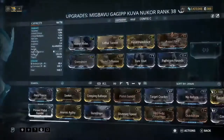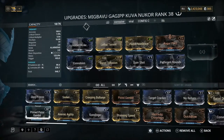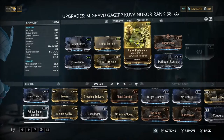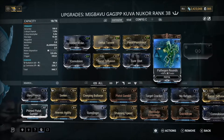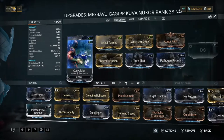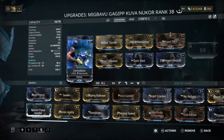Next is the Kuva Nukor. This is a really simple Kuva Nukor build — it's just Corrosive. So: Hornet Strike for damage, Lethal Torrent for multishot, Pistol Pestilence for toxin and status chance, Augur Pact for more damage, Pathogen Rounds for toxin, Sure Shot for status chance because we always want to be getting Corrosive — aiming for 100%. Barrel Diffusion for multishot, and Convulsion for electricity to get Corrosive.